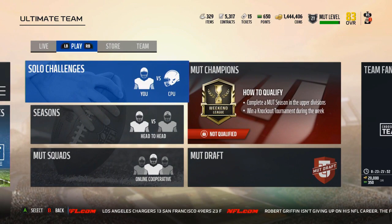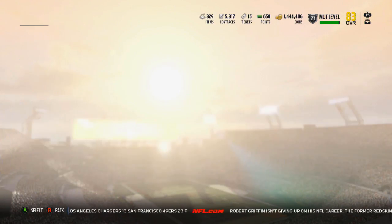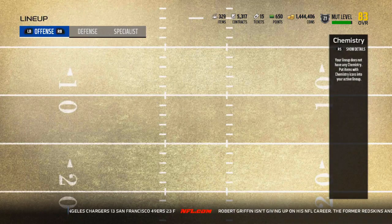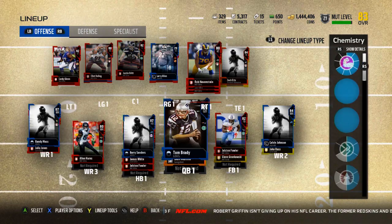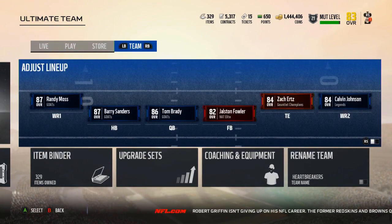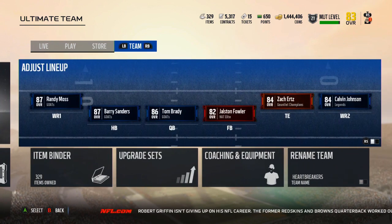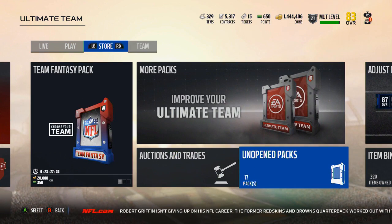We are back on Madden 18 Ultimate Team. I had a big night at DFS last night. I went to my team — I've been playing Mutt Squads and I've just been playing as the head coach, so I haven't actually needed to have a team. So I sold some of the guys that I could sell.